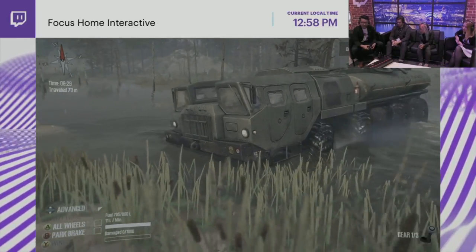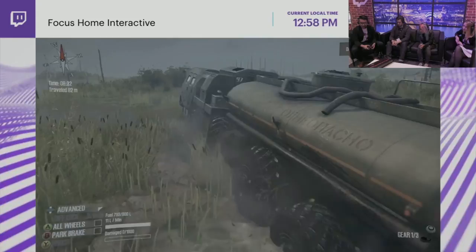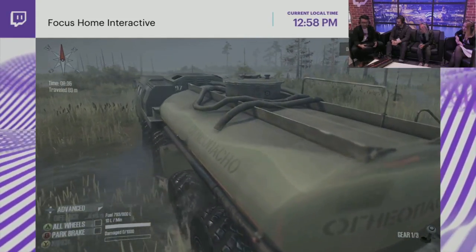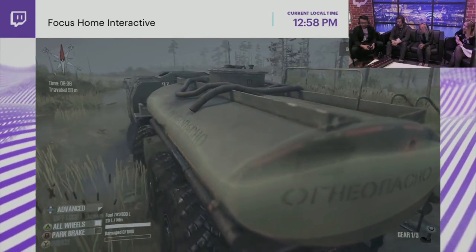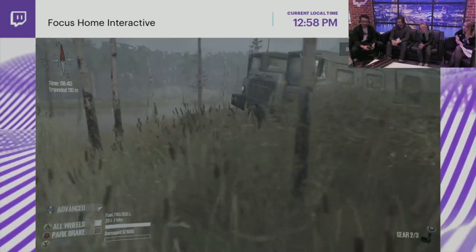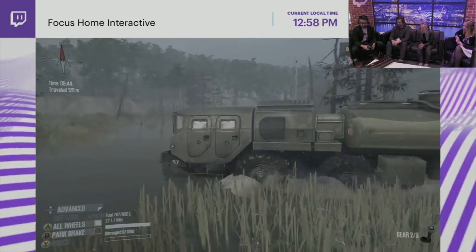This vehicle isn't amphibious but it's great at traversing water because it has so many wheels and uses differential lock, which means the wheels on each axle spin at the same rate. You lose some control but gain a lot of traction — it's essentially like a tank.